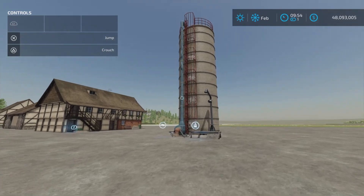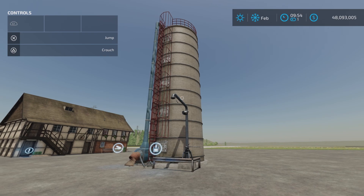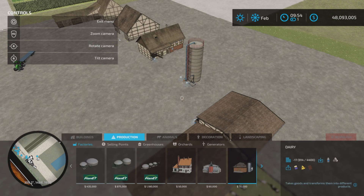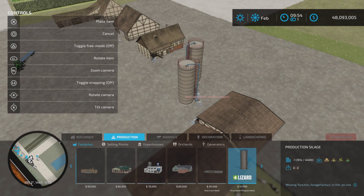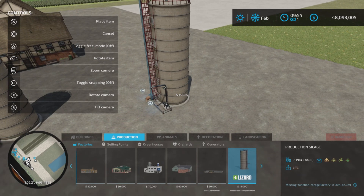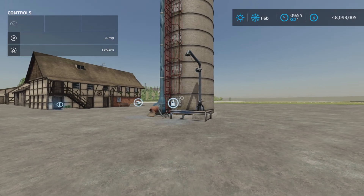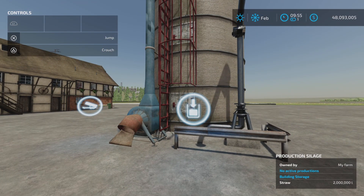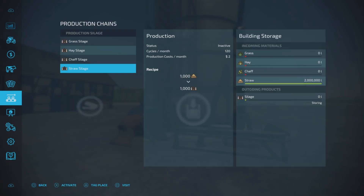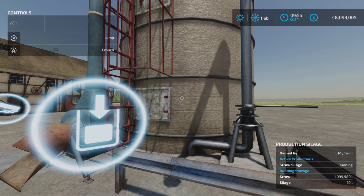This next one is something very interesting. We've seen something like this before, but we haven't seen a silo for a while that does all these things. It's found under Productions and Factories — $15,000. It's a production silage unit with four input materials and one output: silage. Nine slots on console and no alternate colors. Product goes in here, product comes out here. It has quite the capacity — 2,000,000 liter capacity. The recipe is all the same. Let's turn it on and see how fast it produces.